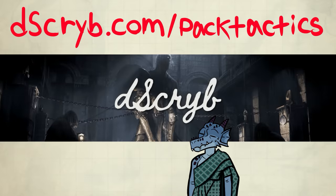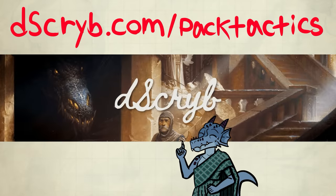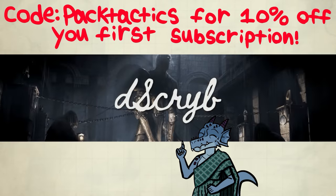I believe there's another layer to power gaming you need to optimize, especially as a DM, and that's creating fantastic scenes to immerse the table deeper into the world. And I believe Describe is the perfect tool for this. Check out describe.com/packtactics. Use the code PACKTACTICS at checkout to get 10% off your first subscription payment.